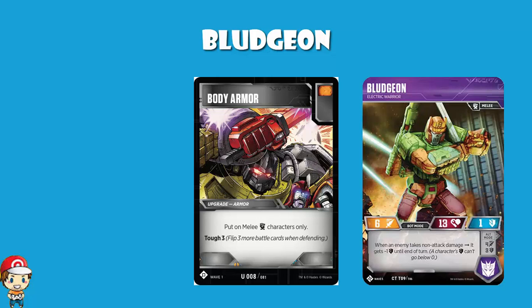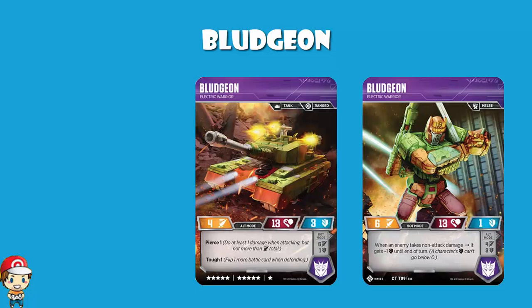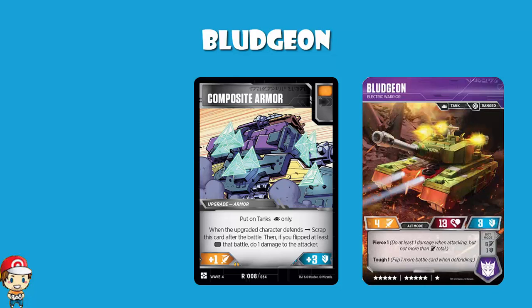You'd need another ranged character to really take advantage. Also, you're a melee character in bot mode, so if you want to get defensive you may want to play Body Armor — you attach it in bot mode when you're a melee character, then flip to alt mode, where Body Armor works. So you have a really nice defender in alt mode and a really nice attacker in bot mode. You can have a tough Pierce 4 defense tank, or a 6 attack character going against somebody with zero defense.